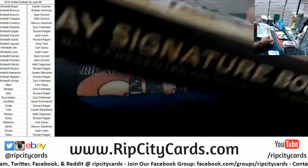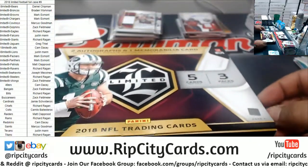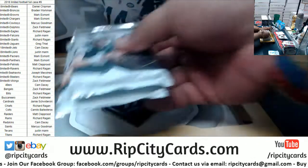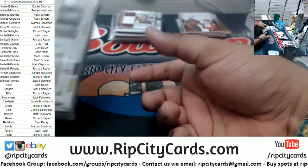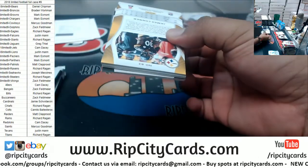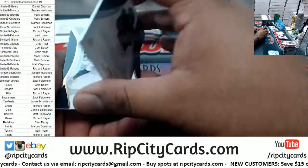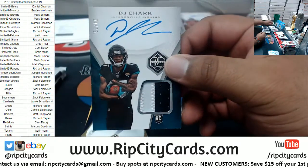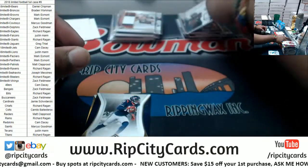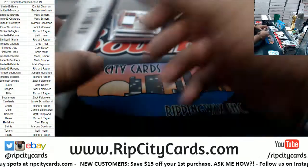So the gold spotlight Saquon is numbered to 50 — nice. Got DJ Chark RPA to 75 Jaguars — oh wait, it's to 20. Even better. Nice.